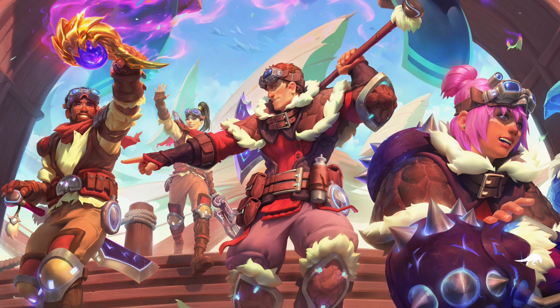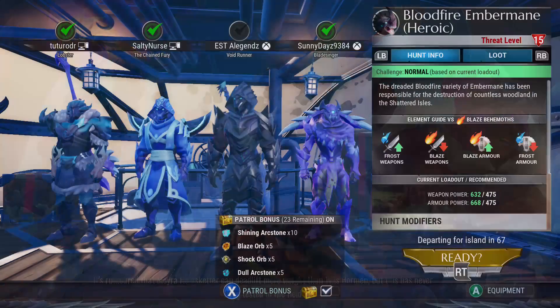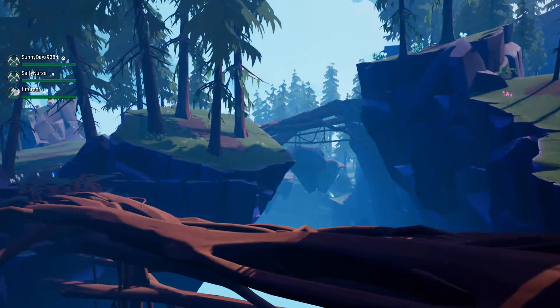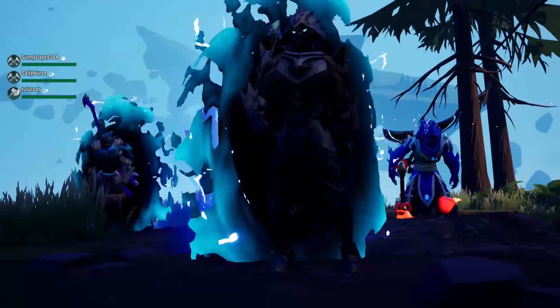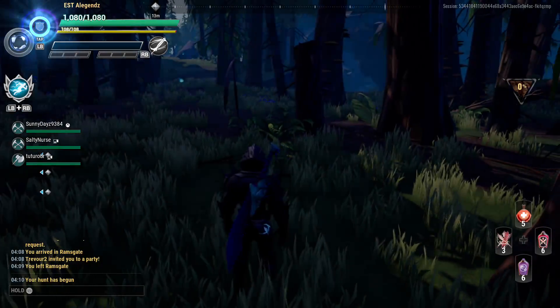I started using the sword rework in the training course when I first hopped on and I was very confused at first. I didn't realize I had to get the bars filled up in order to use certain abilities and it threw me way off. I know how to use it for the most part now, though I don't memorize all the combos — really just the one where you stab it in the ground and the hold abilities. I still have a lot to get used to, but I will always be an axe main.